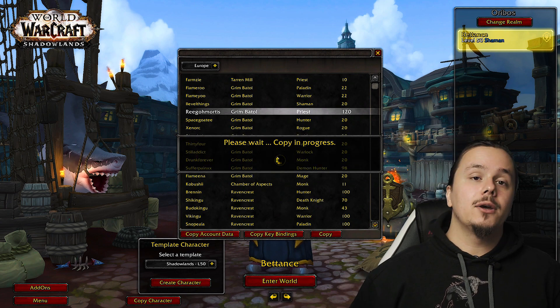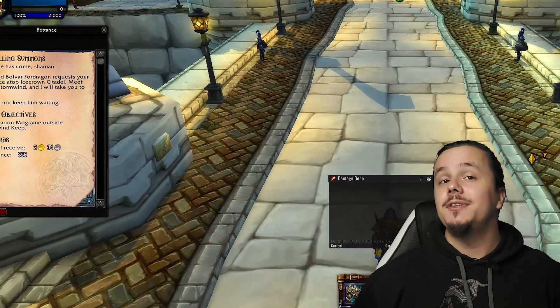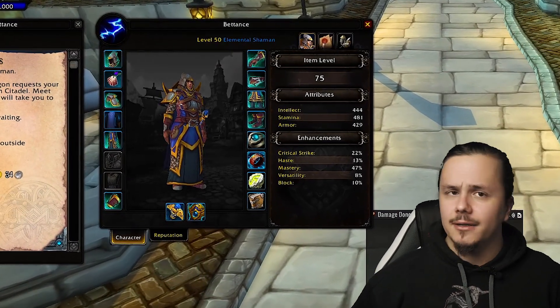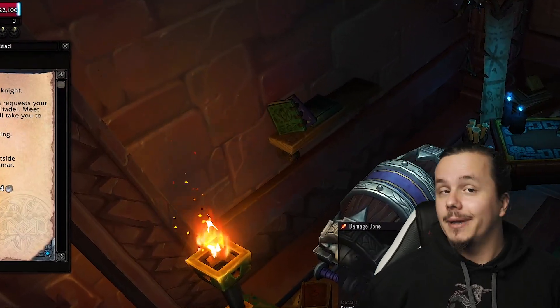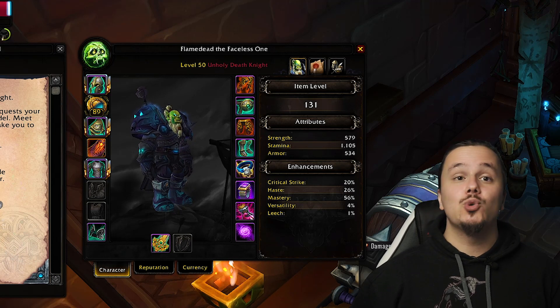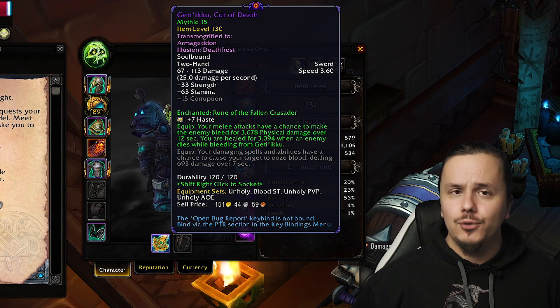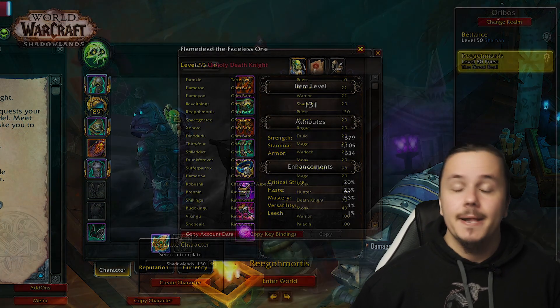If you copy your main, Azerite powers and Soul Essences will be disabled in Shadowlands zones, while corruptions will be disabled entirely in 9.0. The gear the level 50 template character starts with is only item level 75, so you're probably better off copying a character from your main server. For reference, a 475 item level character turns into 125 item level gear on the beta.